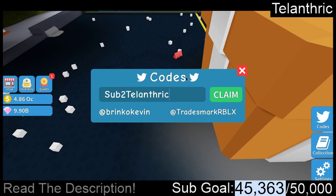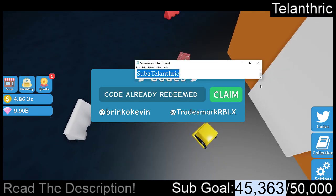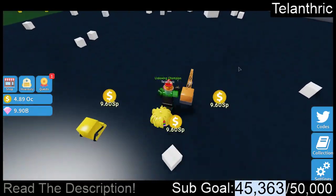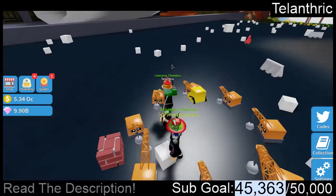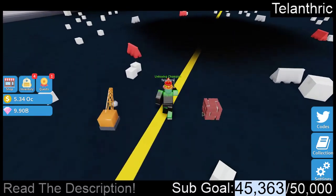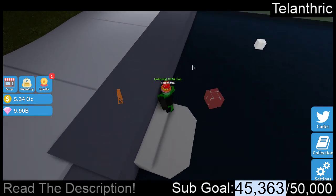The next code is sub2teleonthric, which is something you should totally do right now — press that subscribe button, because I've given you guys like maybe 30 codes so far, and my code gives a damage boost. In my opinion, damage boosts are the best boosts because you do way more damage and can open stuff way faster. The other boosts — like coin boosts — you can get just by buying the 2x coin boost, so a 20% coin boost isn't really a lot. But the damage boost is very epic, and you can buy it too.